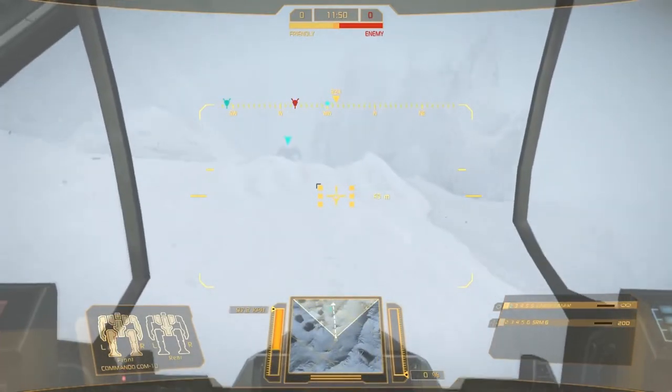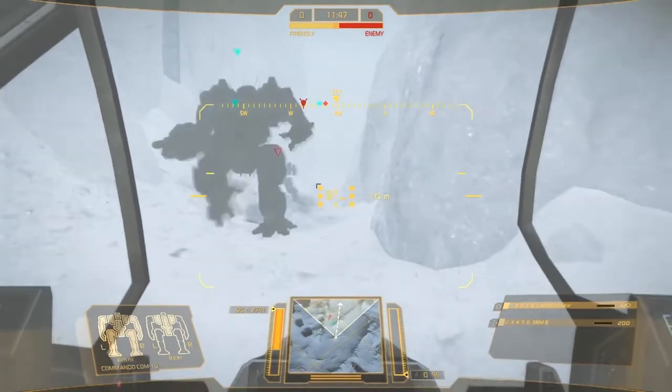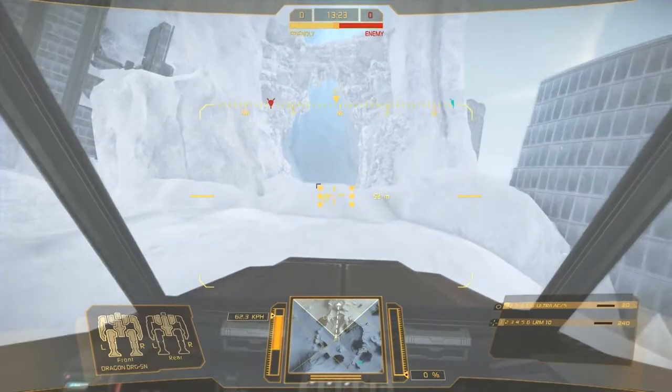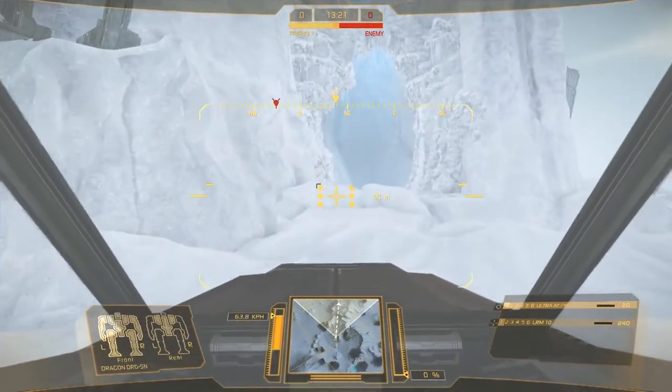The dynamic weather conditions will not only impact what you see, but how you play. But the cold will stay constant, allowing for new elements on the map, such as glacier tunnels.